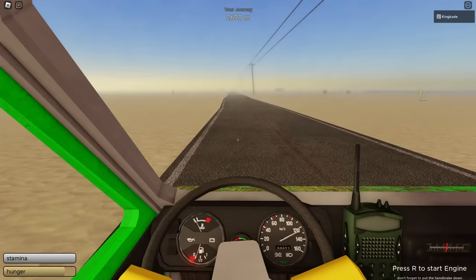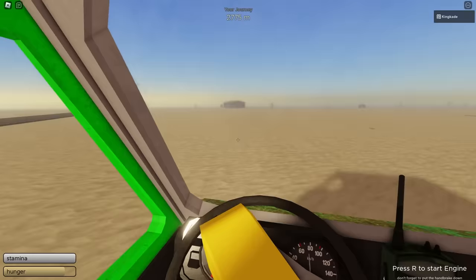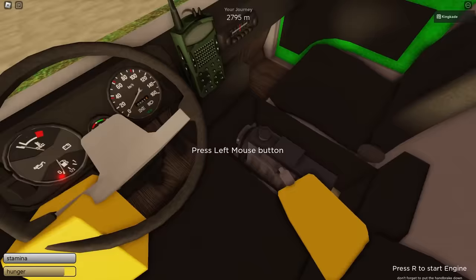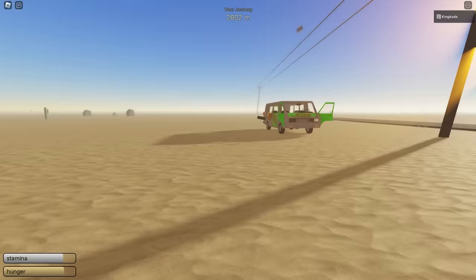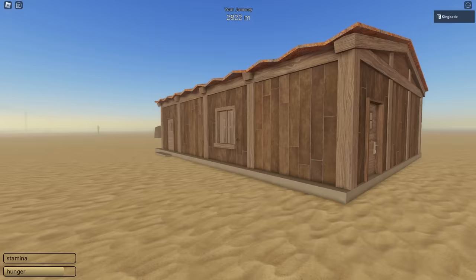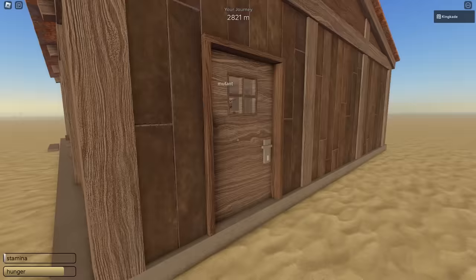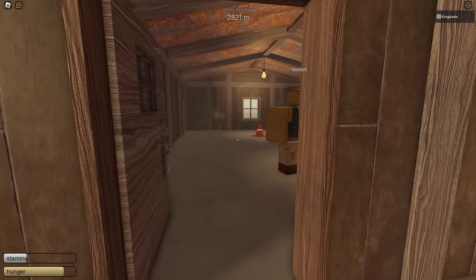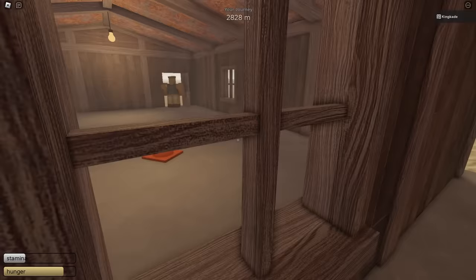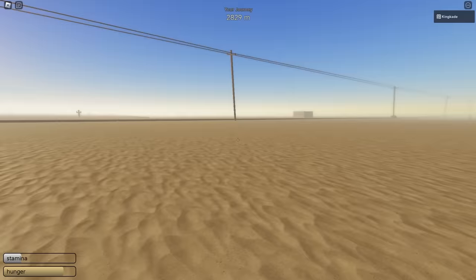We just ran out of fuel, but I see two buildings up ahead. Let's hit the brakes — our van almost flipped right there. Pull the brake so the van doesn't roll away, then open the door and hop out. If you have enough gas, pull the van up to the building. We need to hope these buildings have gas because if they don't, we're pretty much dead. There's a mutant in here — there are ways to kill them, but right now we don't have anything. This first building doesn't look like it has anything useful, just a traffic cone.